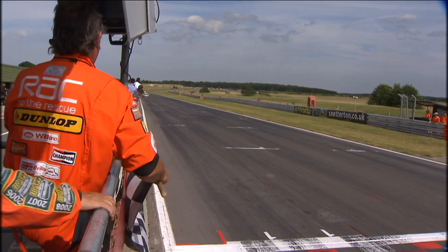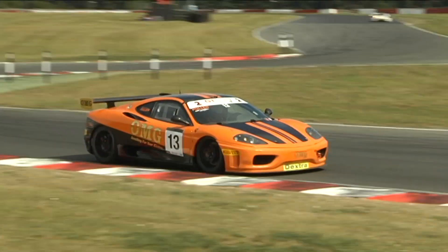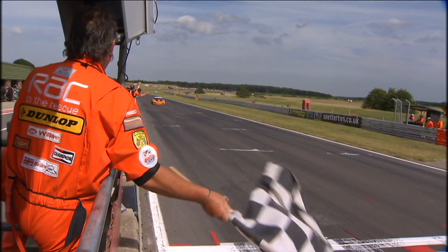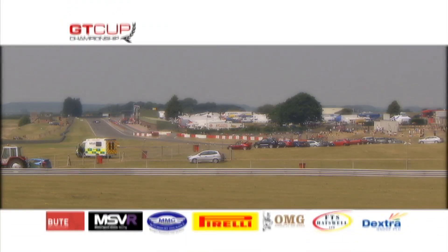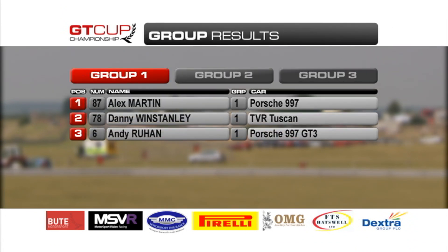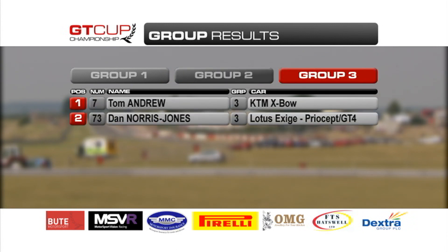Alex Martin takes the chequered flag to win for the second time this year in GT Cup. Danny Winstanley second, Andy Ruin third. Marco Pullen victorious in Group 2 — great news for him in the championship. Full results: Alex Martin wins ahead of Winstanley and Ruin. Gary Eastwood fourth, Steve Quick fifth, Leon Price sixth. Marco Pullen seventh with Colin Simpson, Francis Gallagher, and Rupert Martin rounding out the top ten. In Group 3 a win for Tom Andrew ahead of Dan Norris Jones.